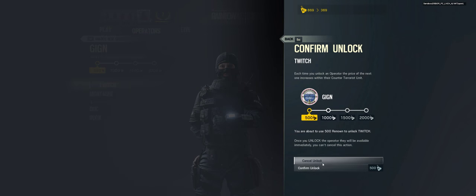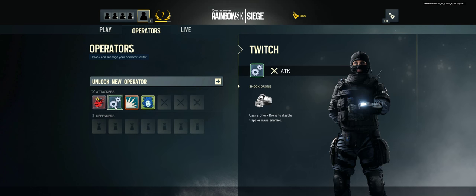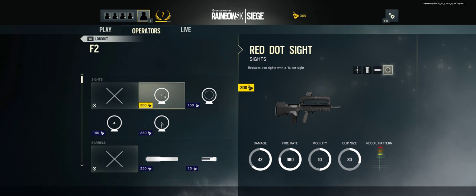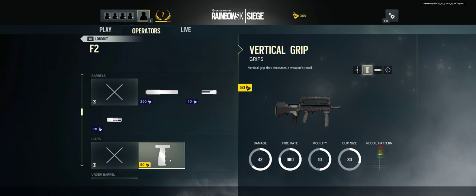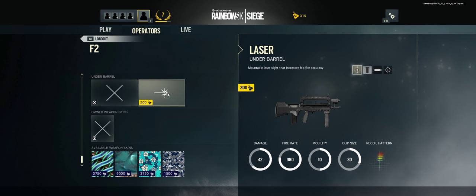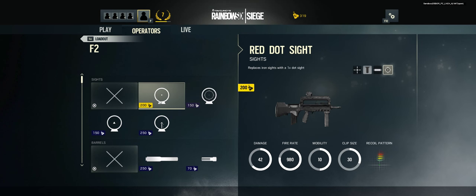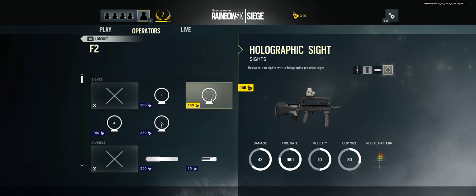Yeah grab Twitch and grab the FAMAS, it's a stupid stupid gun but I love it. Let me set up the Twitch loadout. Look at the FAMAS rate of fire! Everything to reduce the recoil and turn it into a laser death cannon. Do I want the laser? I think laser only really does hip-fire accuracy. I'll grab the holographic sight - it's a bit cheaper than the red dots.